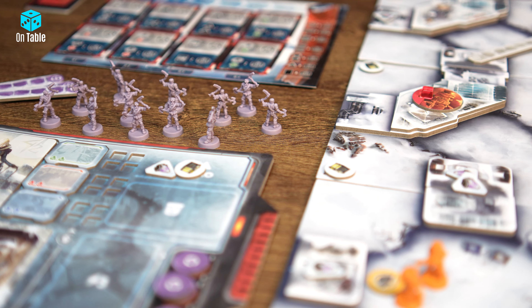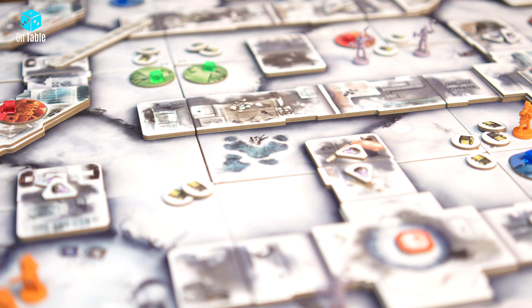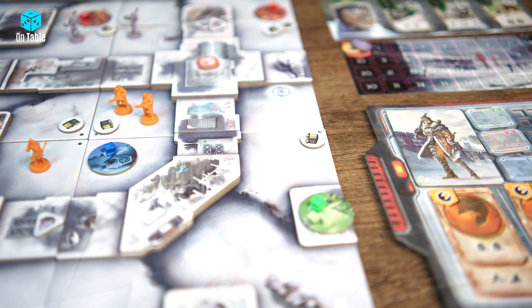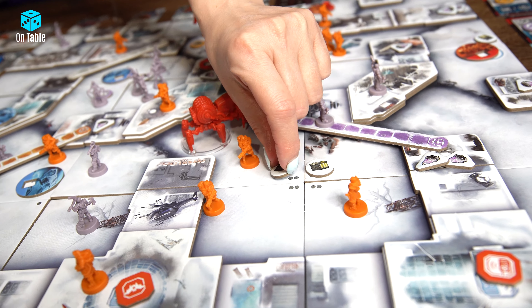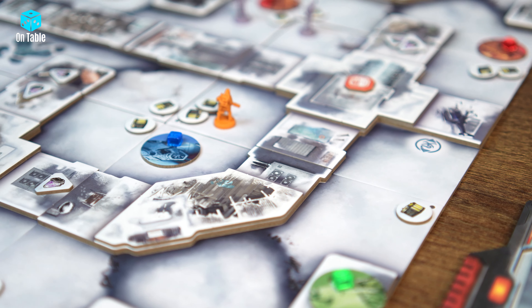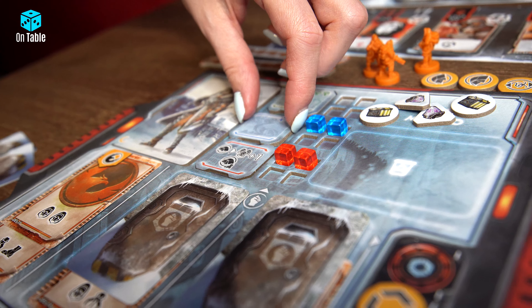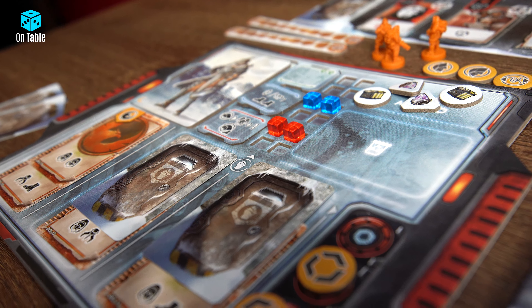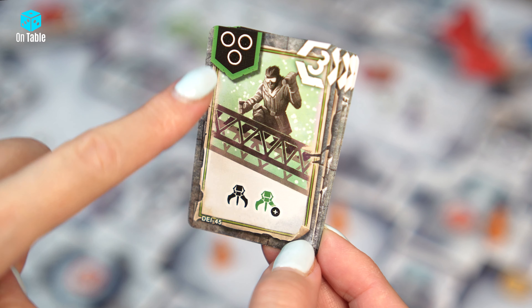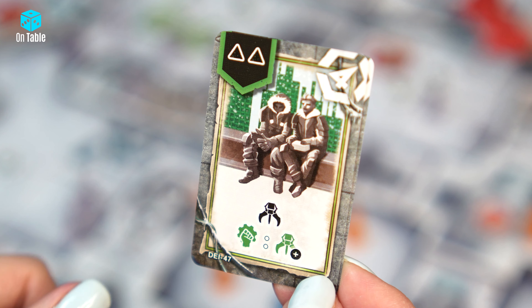Players compete against each other for the richest loot — technology tokens and energy cells placed on the map. To explore the map and collect resources, players play cards from their deck onto the board and activate various combinations of actions. Exploring the terrain of London hidden under a thick layer of snow and ice, survivors collect resources on two levels: from the ground level and from the roofs of buildings. It is also important to control outposts, which unlock special ability tokens that provide a variety of bonuses. With resources collected from the map, players can trade with the Pure Caste and buy new cards from the markets to enrich their deck.